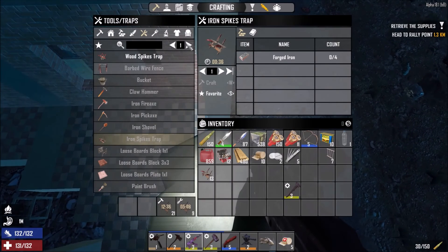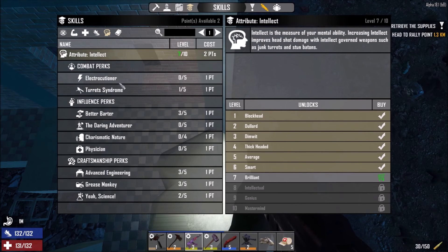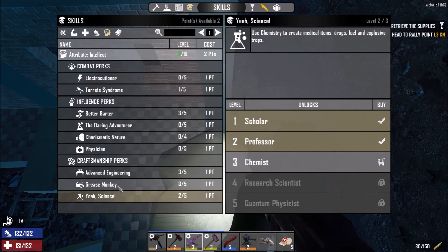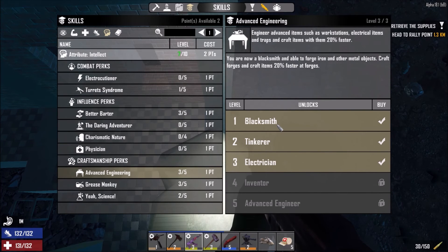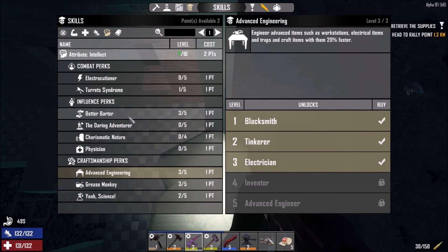We have two skill points. Remember, we wanted to go for Intellect because we wanted the crucible to get steel. Now we have a crucible and can make steel already, so there's no point going further there. I don't think we're going for the 4x4 — it's a little too big and bulky. Under Advanced: learn to craft shotgun turrets for short range base defense, power tools like chainsaws and augers and nail guns, and gain 35% XP from electrical trap kills. I wonder — will I get XP from them dying on my spikes? I don't see that option here. 20% from electrical trap kills, but there are no electrical traps, so I might just have to get some electrical traps as soon as possible.